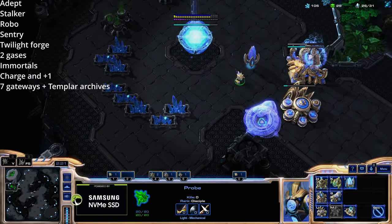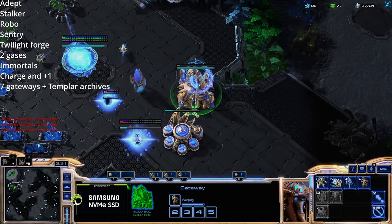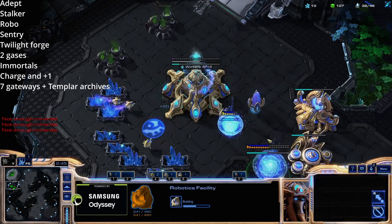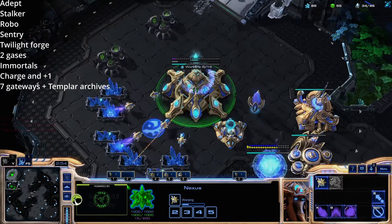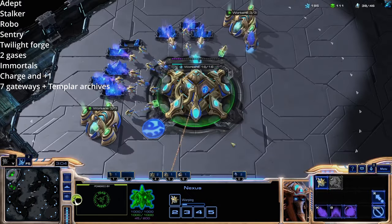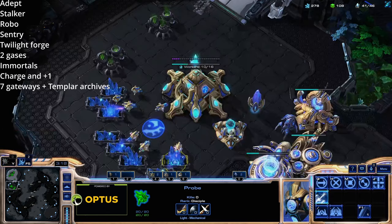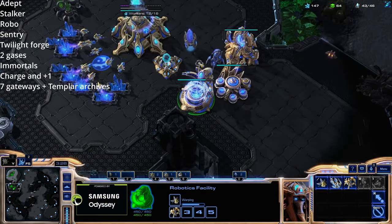We're then going to get a robo and a shield battery in our natural base — this is a very safe build. I'm going to follow this up with a stalker and then a sentry. Out of the robo I want you to build immortals and observers. The idea behind this build order is that we want to get up to two-base saturation as quickly as possible, then we're not going to build any more probes. As a quick tip: at the four-minute mark you need to be saturated on your natural — by saturated I mean 16 workers. If you're not hitting 16 workers by four minutes, something is going wrong with your probe production. Focus on getting that down first and the rest will follow.